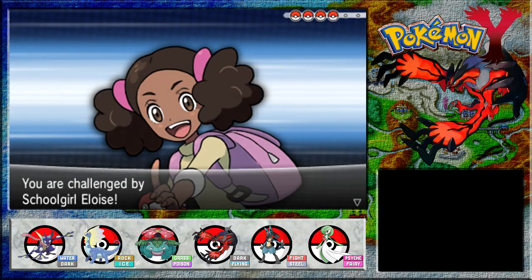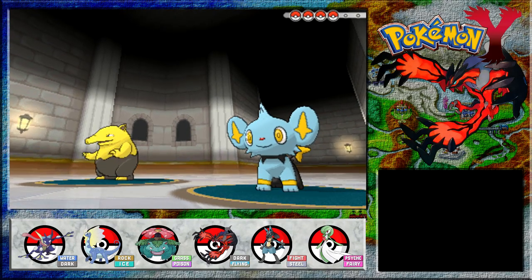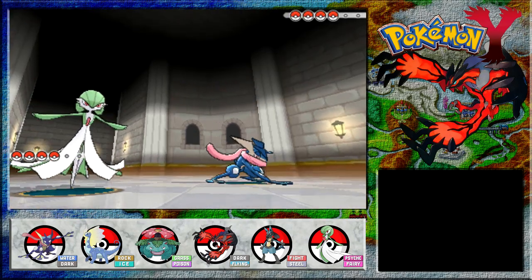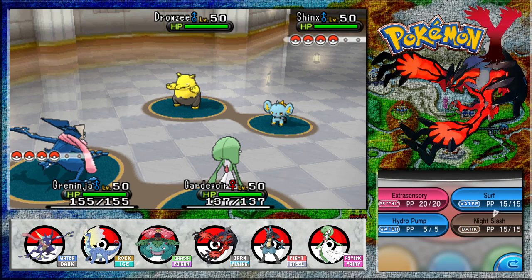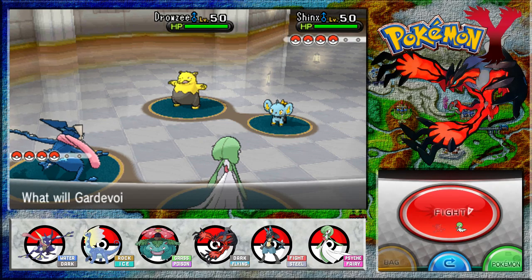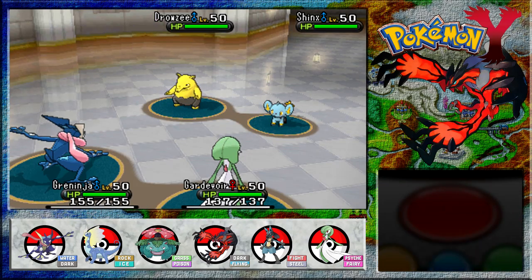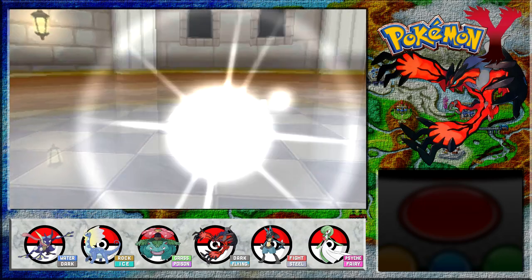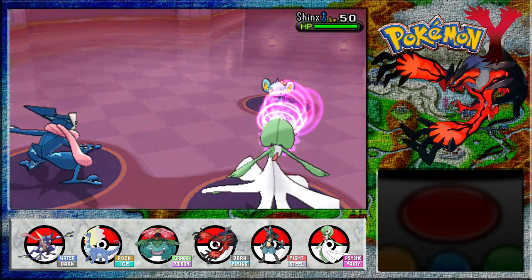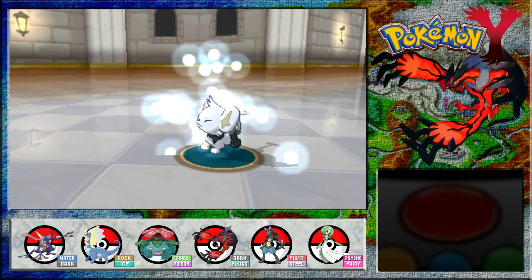You were challenged by schoolgirl Eloise - sorry, I said he. Shinx and Drowzee. Some interesting choices in the Pokemon there. Our Pokemon are all evolved up, ready to go. Drowzee is a psychic type, so Night Slash will do really quite well on it. In the meantime, we'll go for the Shinx with that. I was expecting a complete KO. I wonder if I get experience in this kind of battle as well, but I guess you can't really level up when you're being reduced to level 50.